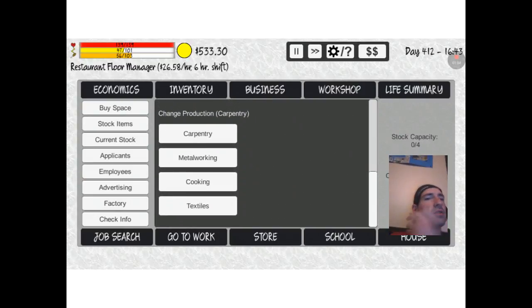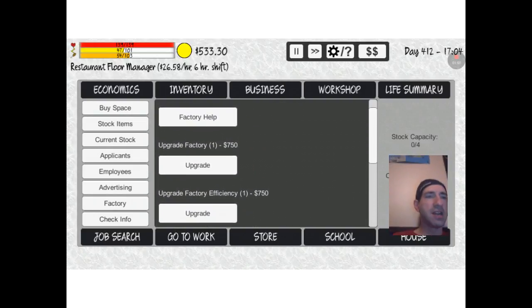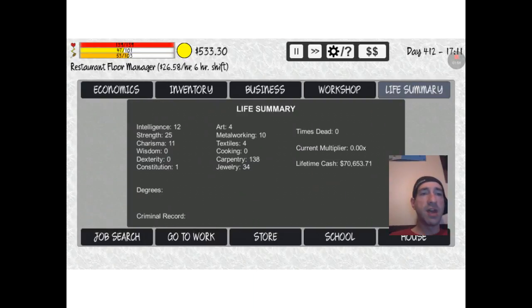We got carpentry, metalworking, cooking, and textiles. I guess jewelry is not part of the factory, at least not yet. We haven't really worked on metalworking yet, but maybe I get more money for having higher skills in carpentry, because I do have my carpentry up now. My carpentry is now up to 138. I have been working on that.